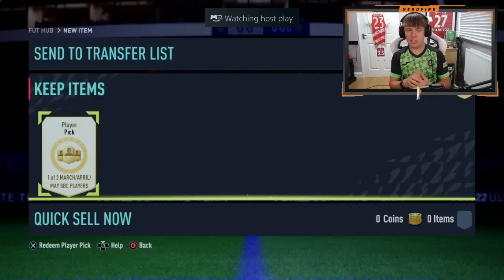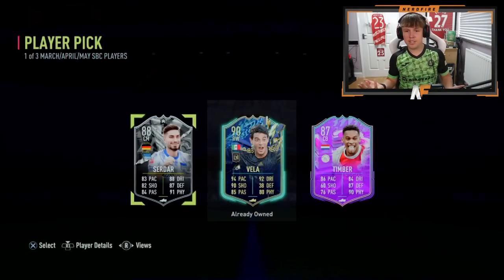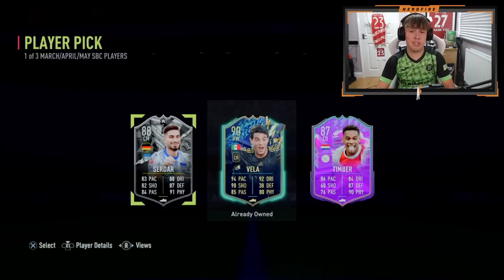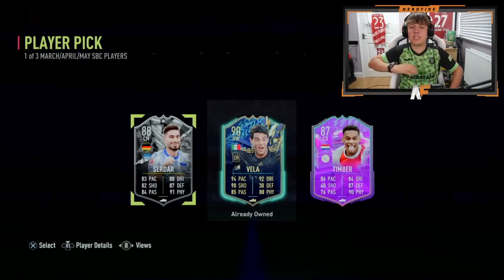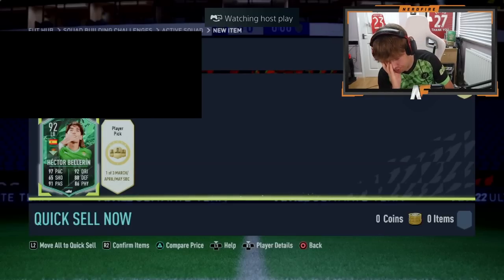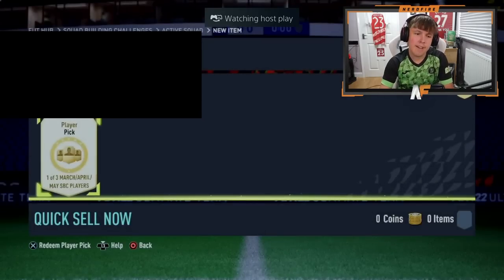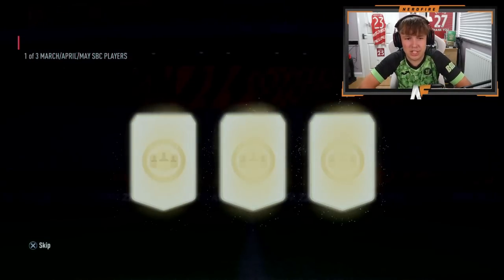Shoutout to the boy Robin — Robster 87. One of three packs — March, April, May. I actually don't know what the best you can get from Year in Review is — I got excited because they were sick but what is the best realistically? Maybe they needed to include Team of the Season SBCs in here — I don't know why they didn't. Jordan's back with his second Year in Review. The first one was pretty bad and I don't think we've seen a good one of these yet.